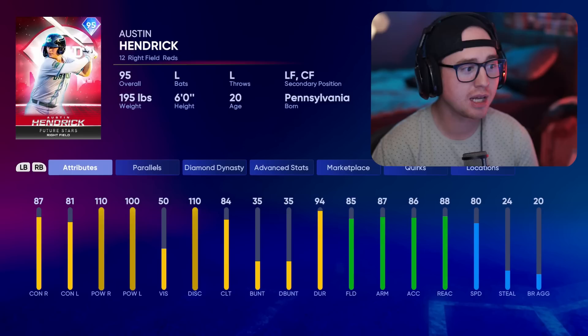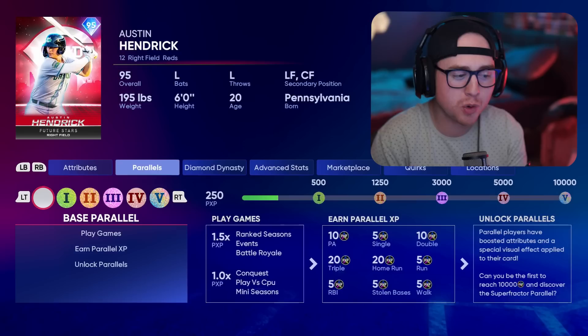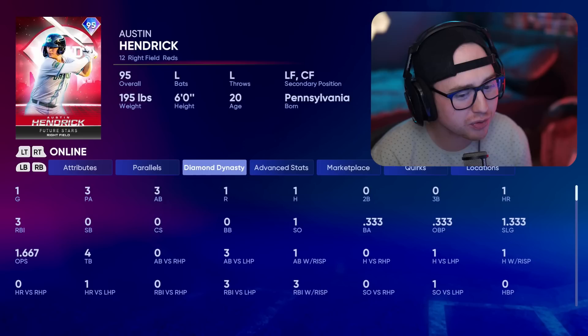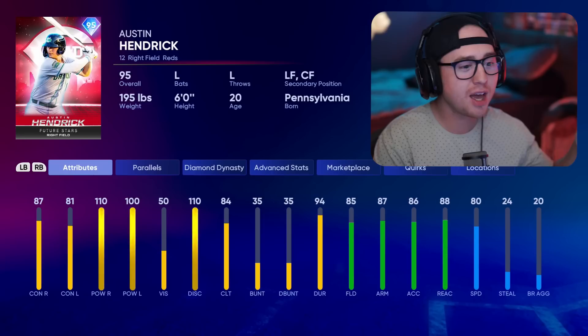Moving over to the NL Central — my first pick here is Austin Hendrick, and honestly maybe one of my favorite Future Stars so far. He only has three online at-bats, but my man has three RBIs and a home run in those three at-bats. Just wait until you see how that home run happened — one of my favorite home runs I've hit in The Show 22.